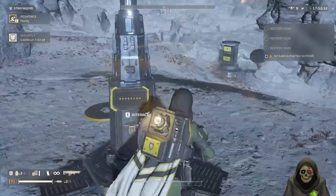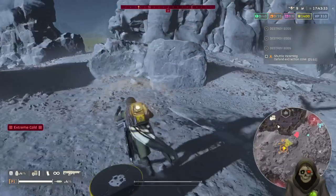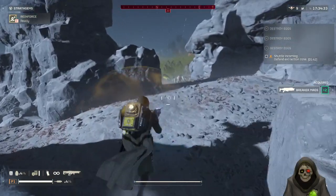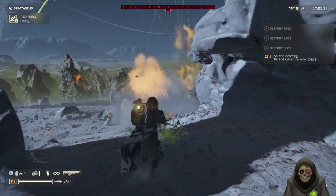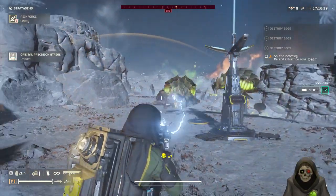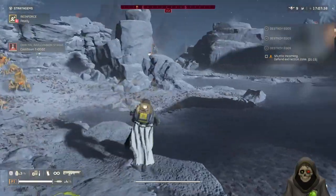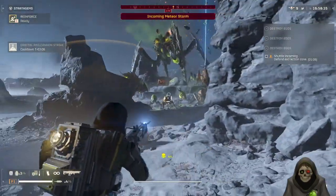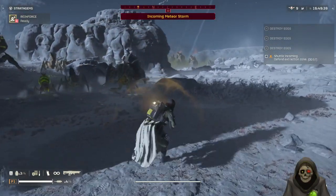I'm calling in supplies, checking that the area is secure, and picking up my equipment before calling in the extraction bird. I'll keep the map open to see where enemies are coming from — easier to deal with them that way. I'll throw a precision strike right there. There's a bile titan — we have one second. Did it in one shot — nice! The name of the game for evac is just survive.